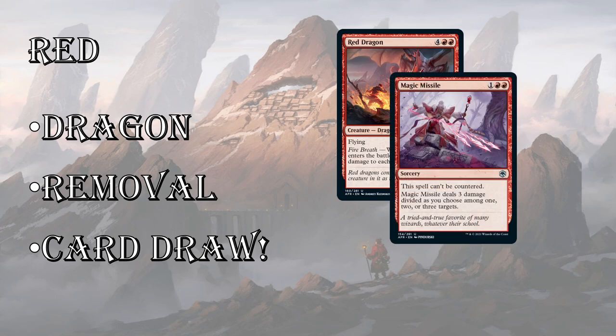Removal: Magic Missile, of course — another iconic D&D spell. Can't be countered, 3 mana, deals 3 damage divided as you choose among 1, 2, or 3 targets. There are a lot of different smaller creatures in this set, so often you can kill a couple or use it to kill one and finish off another. One thing to note — it is sorcery speed, which is a huge bummer, especially because you can't respond to your opponent trying to equip something to a small creature and kill it. But still a very strong, versatile spell.